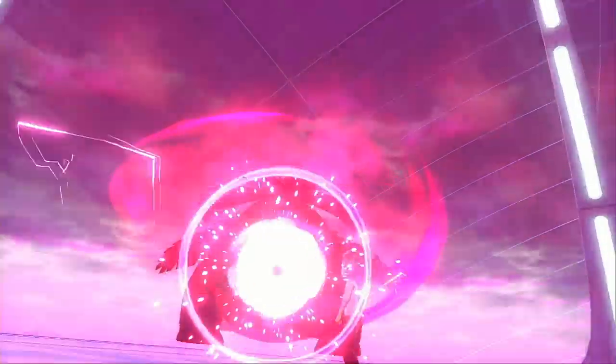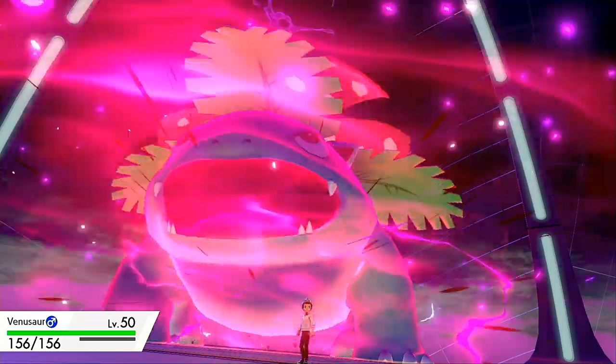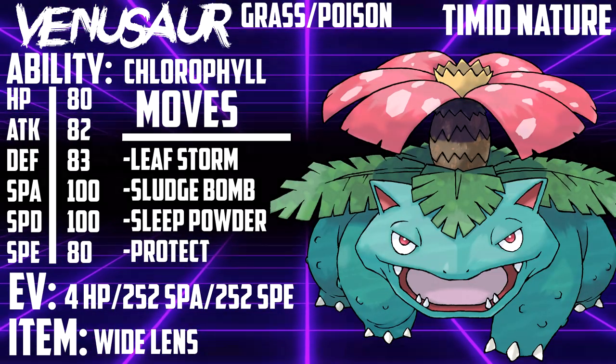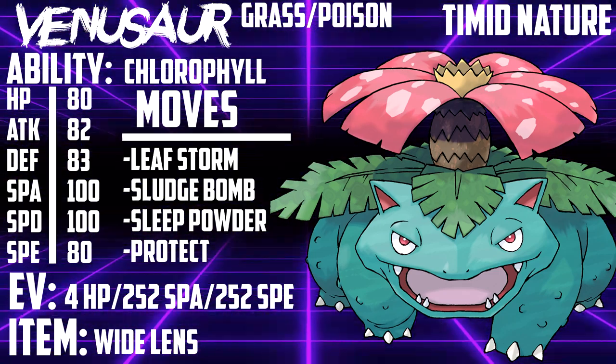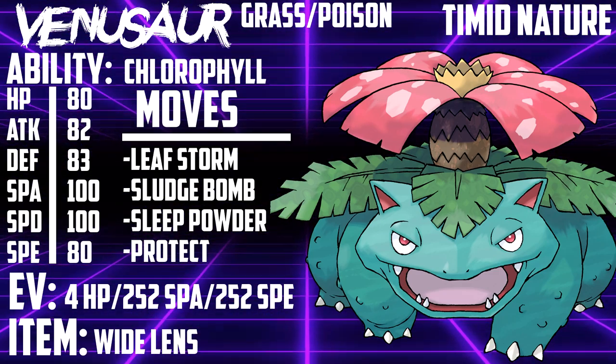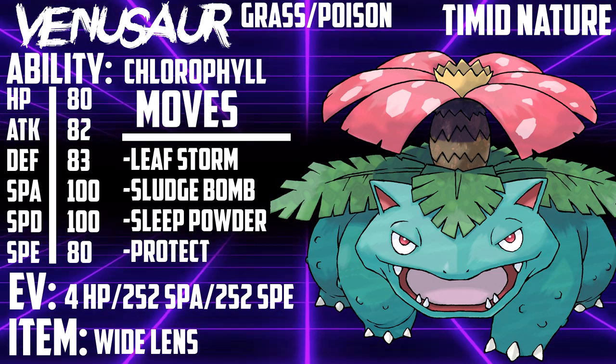Venusaur doesn't have very many movesets. In fact, most of its movesets are differentiated by items rather than stat spread or moves. The first and most common moveset is Wide Lens Sleep Powder. The set runs 4 HP, 252 Special Attack, 252 Speed with a Timid Nature. Its item is Wide Lens, and it runs Leaf Storm, Sludge Bomb, Sleep Powder, and Protect.